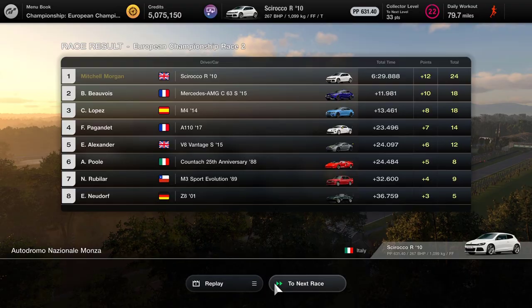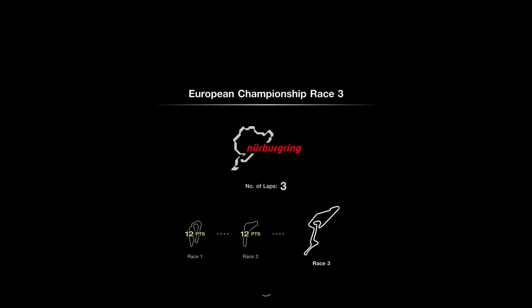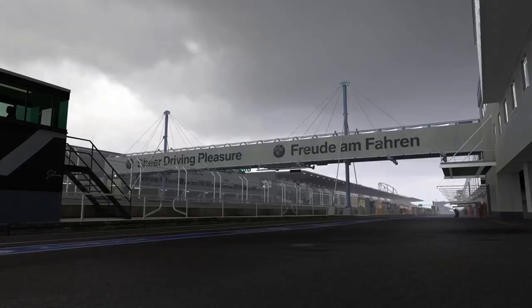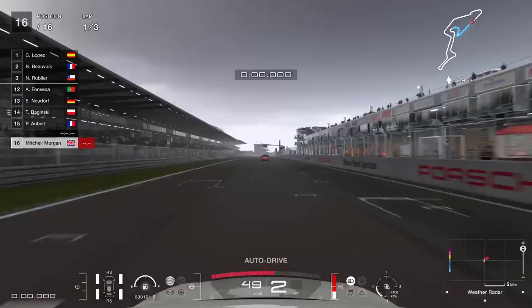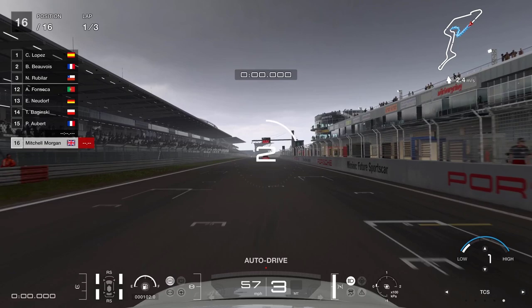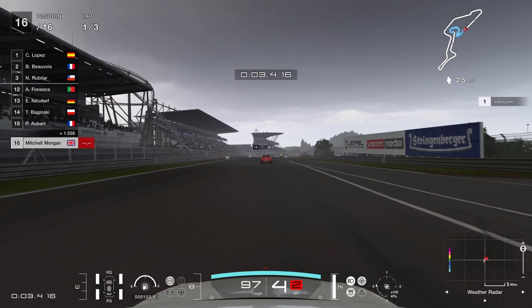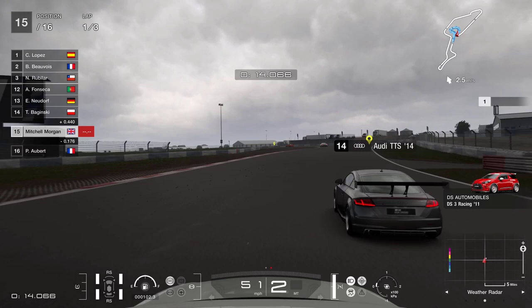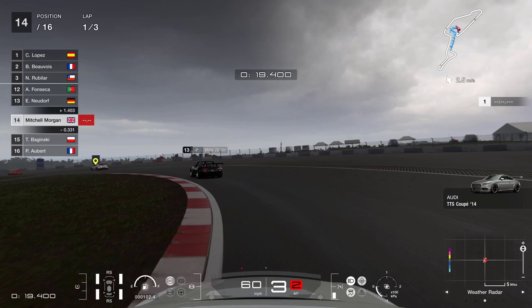Race three - we're heading over to the Nürburgring. I always refer to these as weekend races - when I'm doing the menu books, I consider each menu book as a weekend race, which goes back to races being run over weekends in real life. We are at the Nürburgring, a track we are reasonably okay with. The first corner is usually a tricky one so I'm just going to make sure my traction control is on one. It's looking awfully gray so I'm having a quick look at the weather radar. Breaking nice and early, we get an opportunity up the inside - they gave us a little bit of room so we managed to get that move done. We've also done the Audi on the inside.